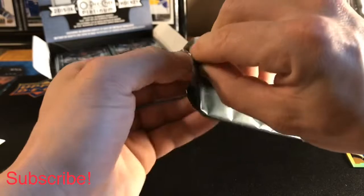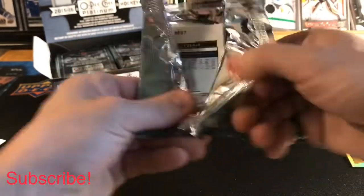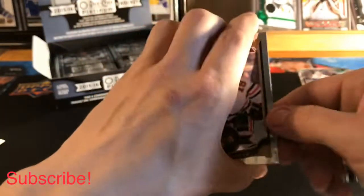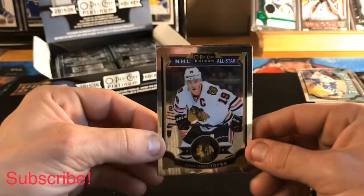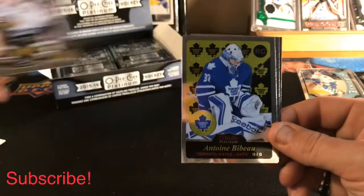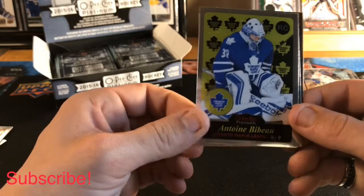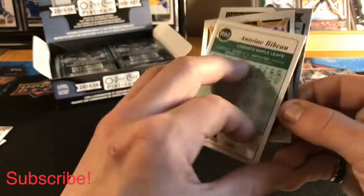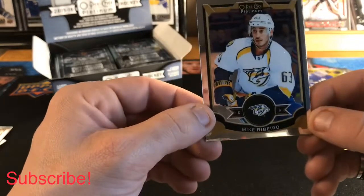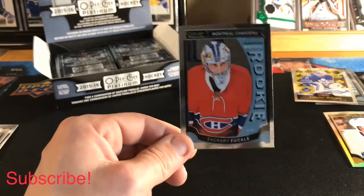Pack number three — not going in any specific order, just gonna start ripping. I love this stuff, I'm very excited. As soon as I saw my buddy had this for sale I jumped right on top of it. We got a Jonathan Toews All-Star base, an Anton Bobo retro Marquee Rookie, a Mike Ribeiro base, and a Zachary Fucali Marquee Rookie.